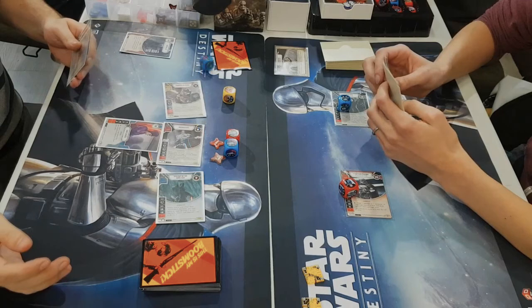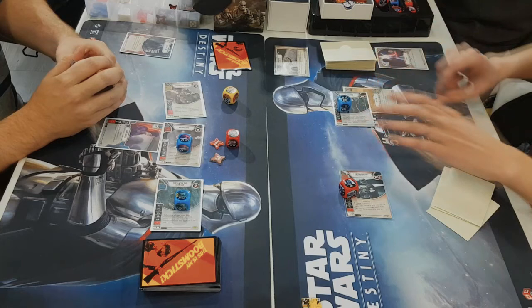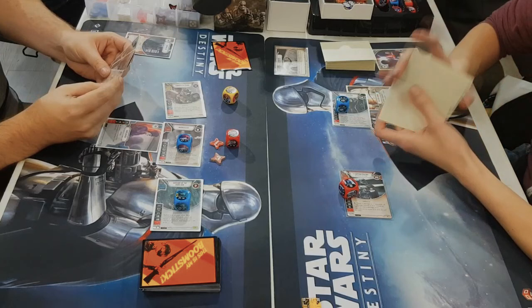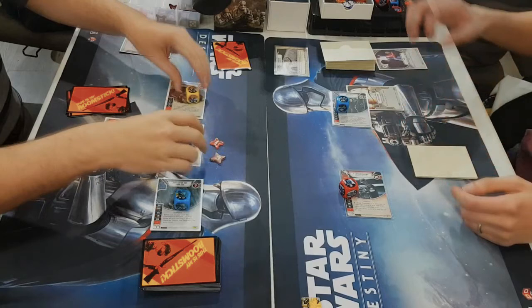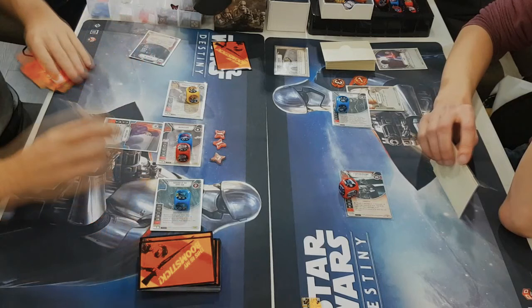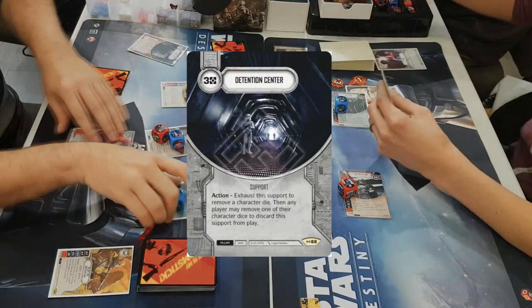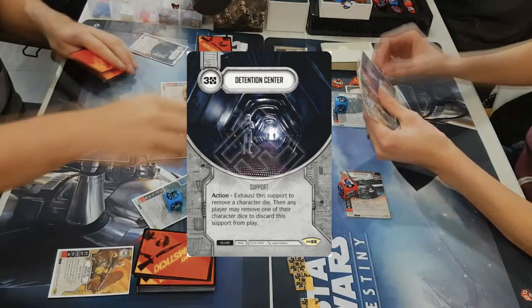So I pretty much deal the damage and just keep passing until I can mitigate some damage. Rey's gonna get 4 damage out, and I play a Plastoid Armor onto Kylo to bring him up one more health. How many dice did you run in your deck, or did you get lucky enough to pull some items? I didn't get the draft, so pretty much my deck was the 2-player starter set and a few Empire at War events sprinkled in.